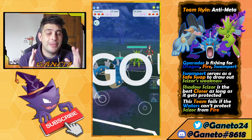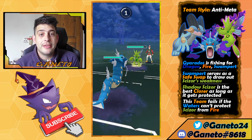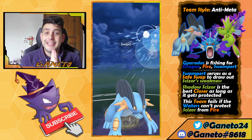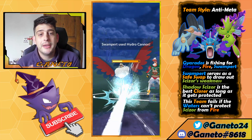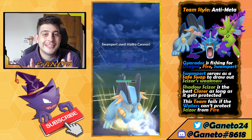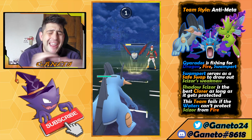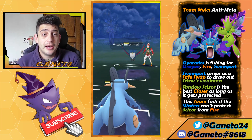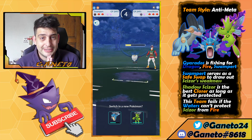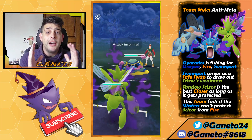The last team is an anti-meta team. Swampert appears in two of these five teams. We're having Garados up in the lead — a Water type — with another Water type at the back. Garados and Swampert don't share the same weaknesses because their secondary typings are quite different. Garados can go hard on anything, even Fairies. Consider running it with Dragon Tail and Aqua Tail — I'm really considering that since I like it in the Remix Cup of Great League too.